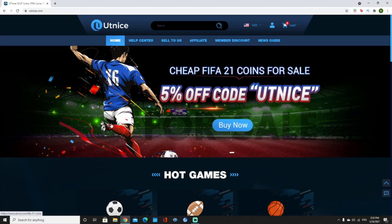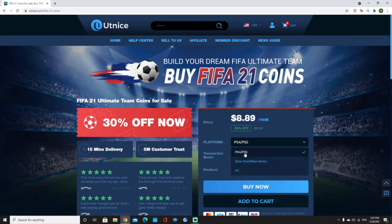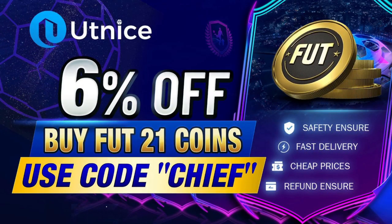If you guys are looking for the cheapest and most reliable coins on the market, make sure to head over to utnice.com. Click on FIFA 21, choose your platform, choose the amount of coins you'd like to purchase, click buy now, and put in the discount code CHIEF for 6% off your order.